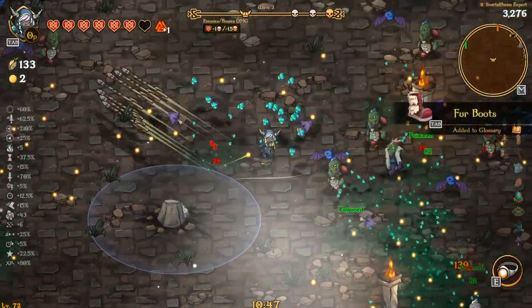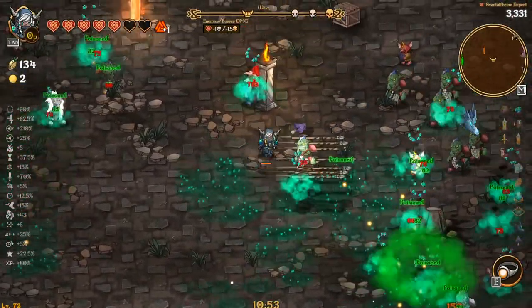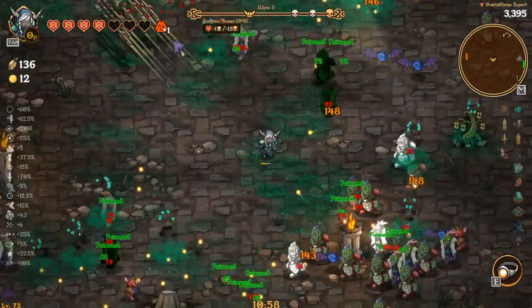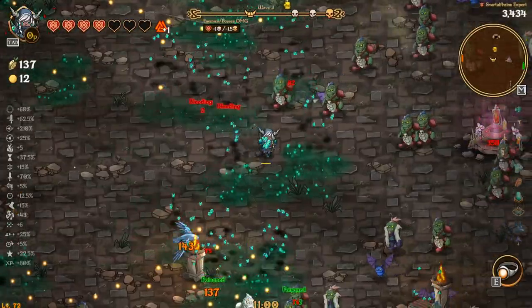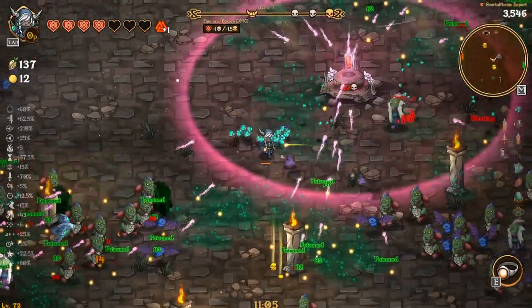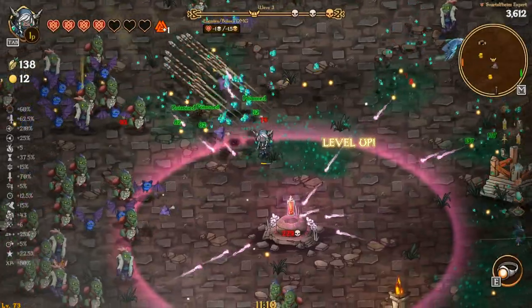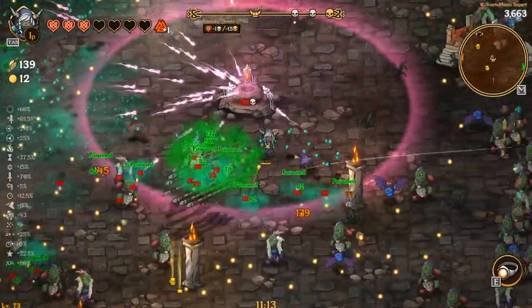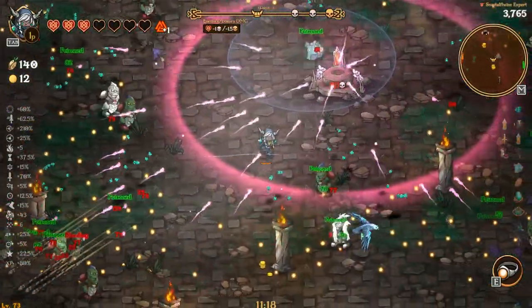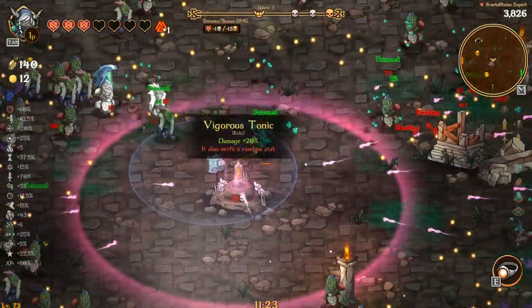Boom, makes us invulnerable while we dash, and now I have one more. Yeah, this is why we need cooldown and attack speed to go up — we should not be getting hit by anything right now, but we are. That time it was completely my fault, I was not even looking at where the fire was and we got hit. Other than that, we're looking good so far.